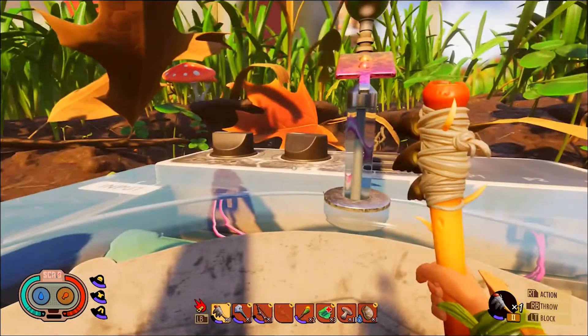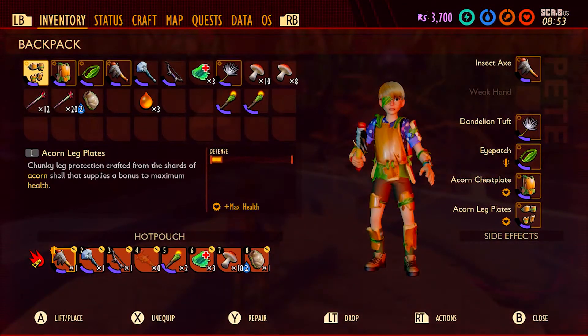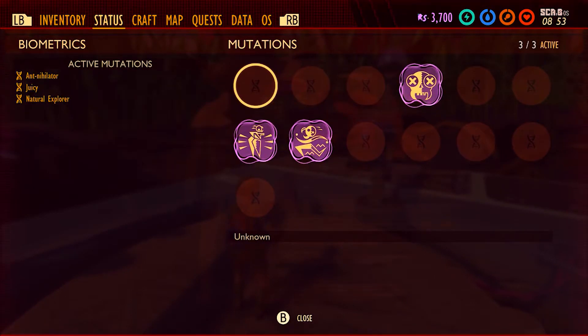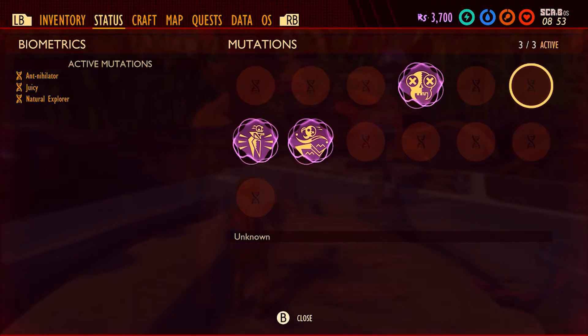Finding it will unlock a perk for you — or mutation, whatever you want to call it. So if you open your inventory and scroll over to status, you've got all these mutations. I've already covered the juicy one that was really easy — you basically have to discover all five juice box locations, and I have a video on that on my channel. But the one we'll be unlocking today is that one right in the corner — it's for finding the four-leaf clover.